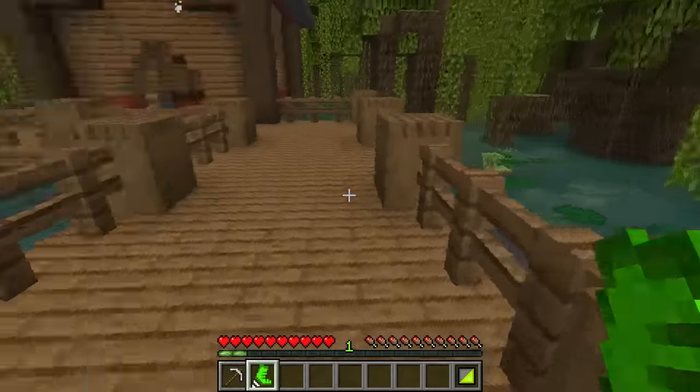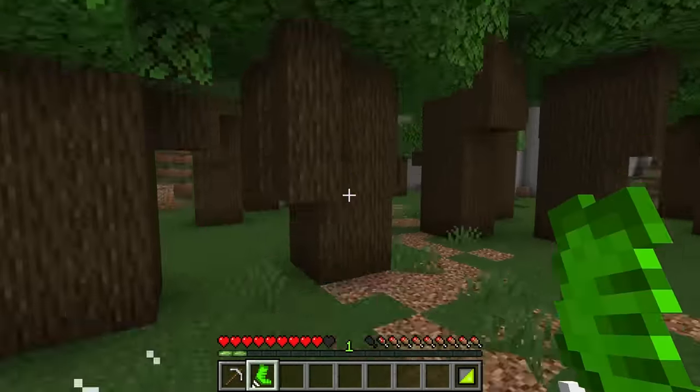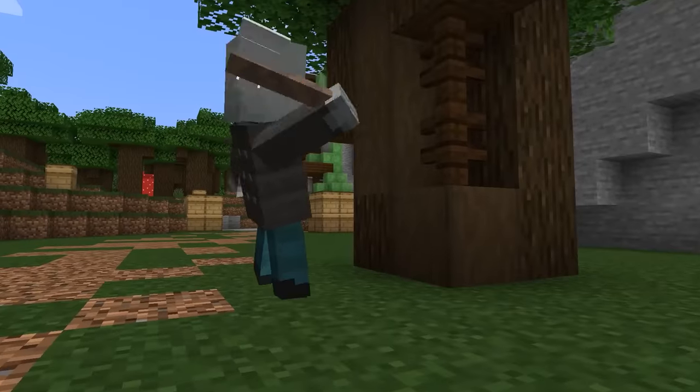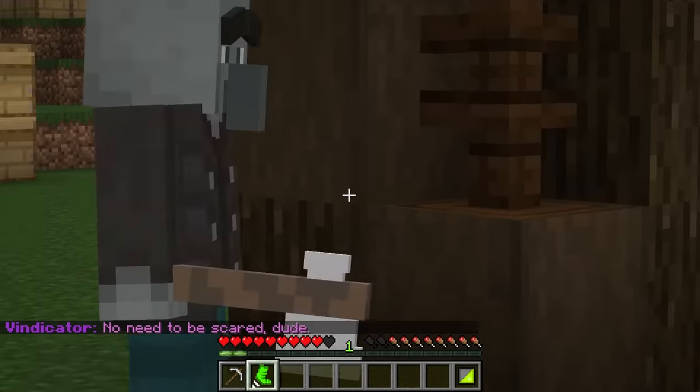Let's use this thing to find out where we should unload next. Hey, look — there's something over there. Holy moly. Glad we made it out of this forest. And look, there's another villager — or an illager, even. He's doing something I've never seen before.